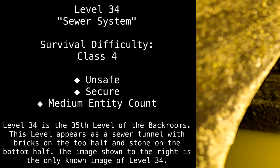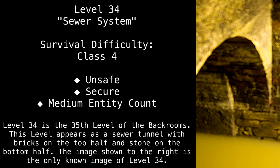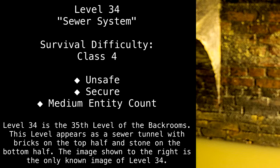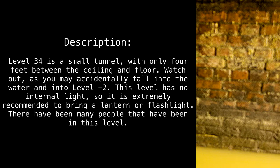Level 34 is the 35th level of the back rooms. This level appears as a sewer tunnel, with bricks on the top half and stone on the bottom half. The image shown to the right is the only known image of Level 34. Level 34 is a small tunnel, with only 4 feet between the ceiling and floor.